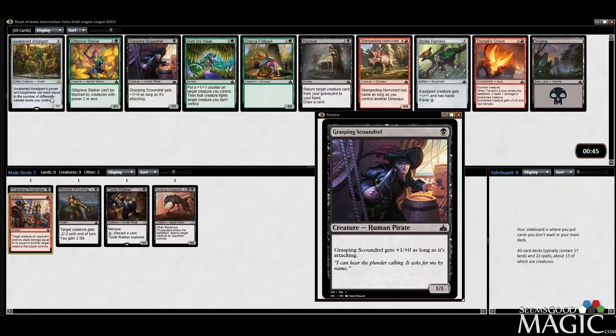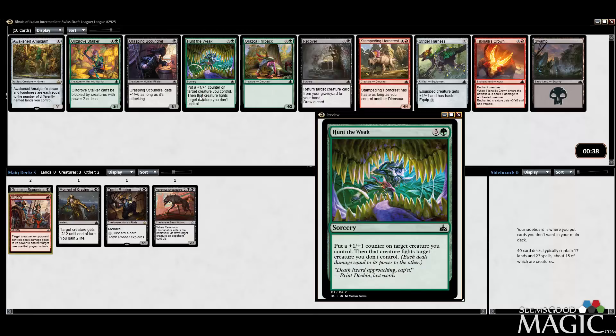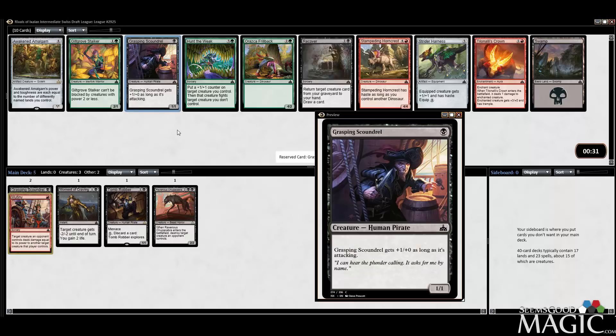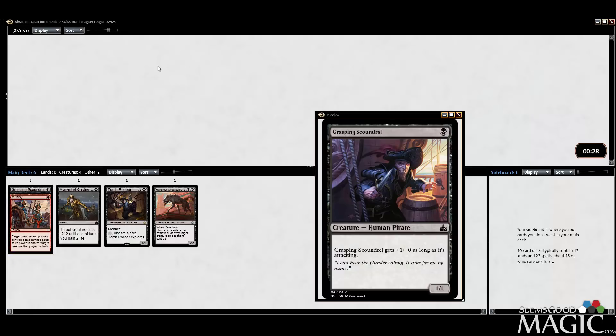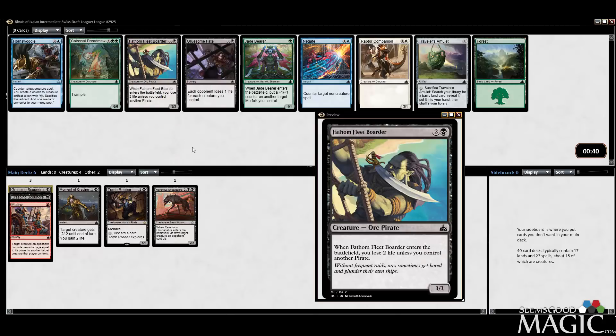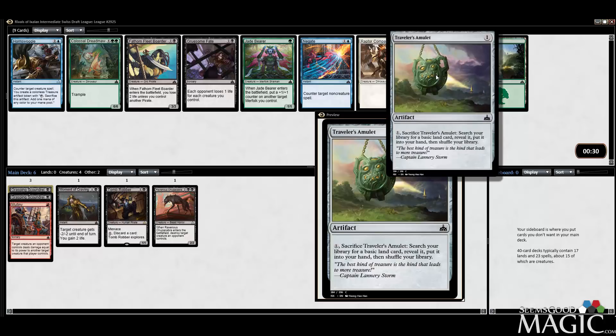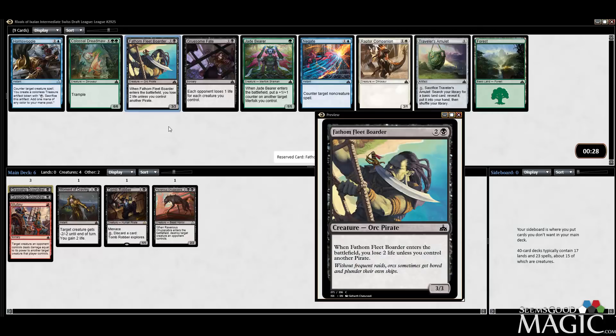Another Scoundrel seems fine. Another Hunt the Weak, fairly late, but like I said, black-green's not a good color combo — probably just take another Scoundrel. I like the Border, 3-mana 3/3 is good. I wonder if there's gonna be a Gruesome Fate deck — I doubt it. There's Traveler's Amulet too for some Ascend or fixing. Probably take the Border.